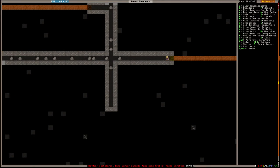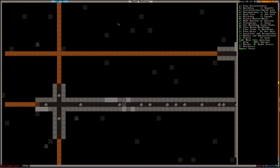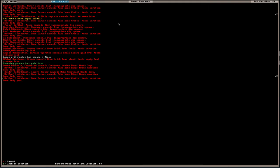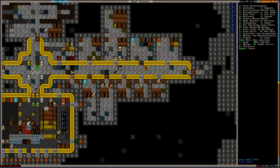We're not finding anything down here. What is this? This is slate. Alright, so we've got the gold bars, the gold walls here.